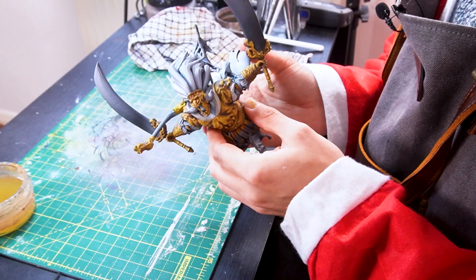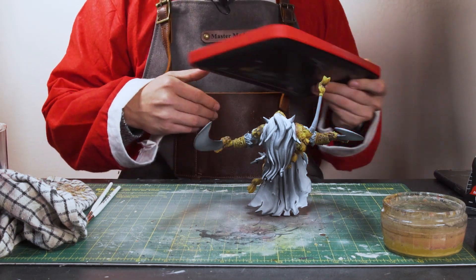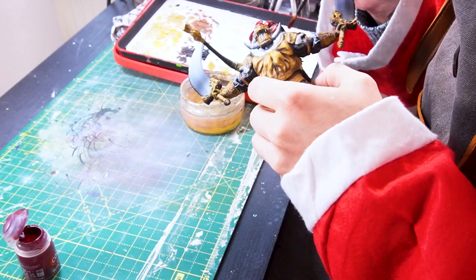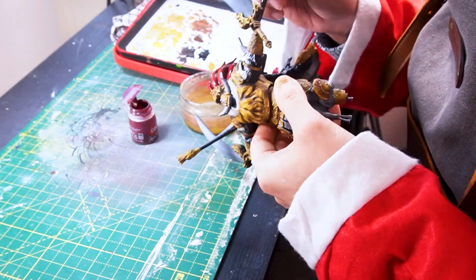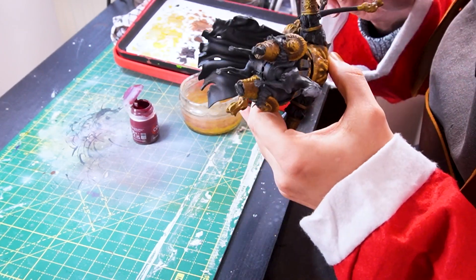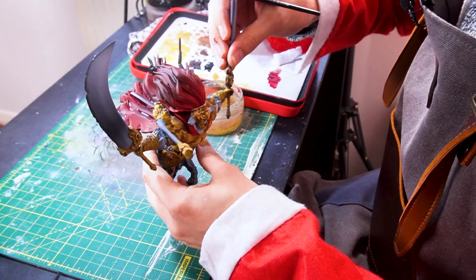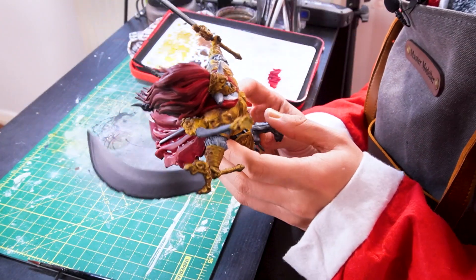I'm going to move on to the hair and the cape as they're the two next big blocks to do. For that we're going to need some red - we'll use Flesh Tearers Red contrast because it will work quite nicely with our zenithal highlighting job. With this red, make sure it's thinned down on the wet palette, and just slowly start applying it over the hair coming off the helmet. See how nicely the contrast is reacting to the zenithal highlight - we're getting some really nice vibrant reds sitting on the white, softening off into darker tones as it goes down. There is the cape and the hair done - it's reacted really nicely to the zenithal highlight, looks really cool.